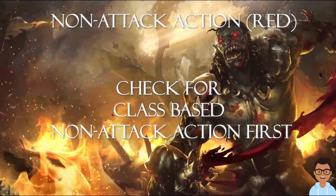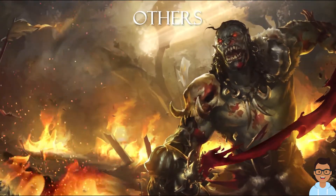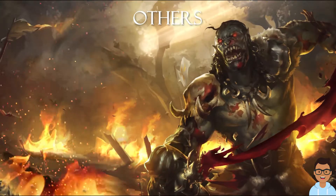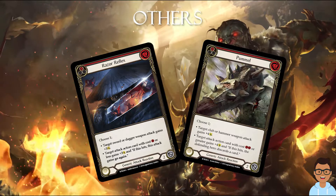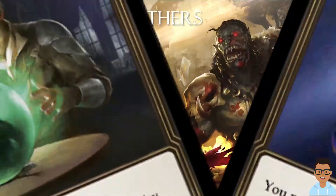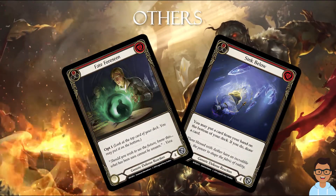Now finally, I'm going to touch on defense reactions, attack reactions, and winstacks. Most attack reactions we have — at least the red ones — are good, such as Razor Reflex and Pummel. Now if you look at defense reactions, it really depends on your deck build, whether you want to include good ones such as Sing Below.